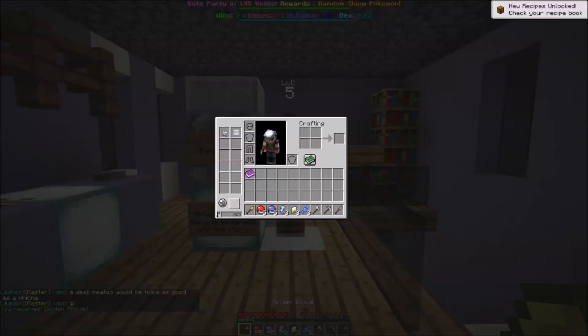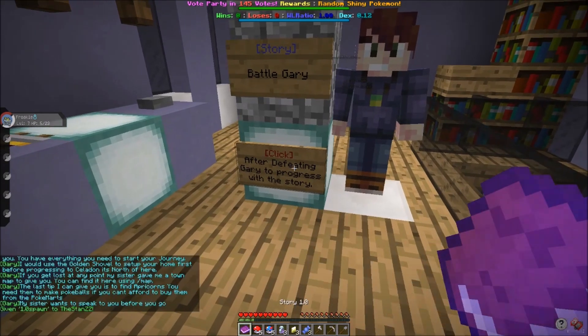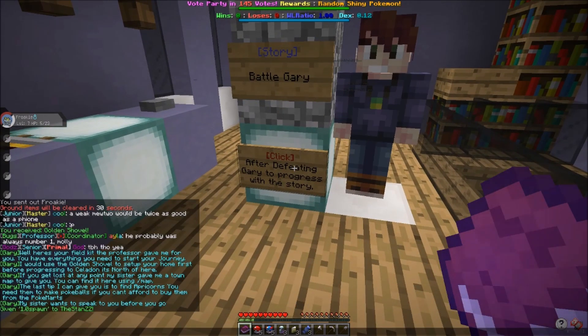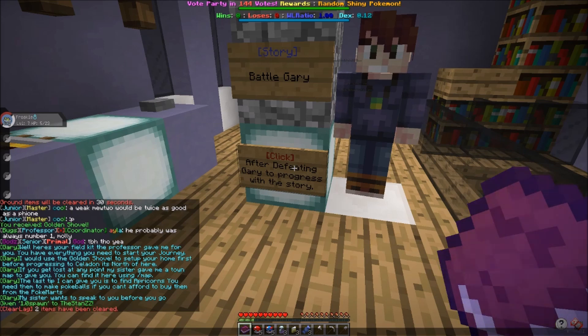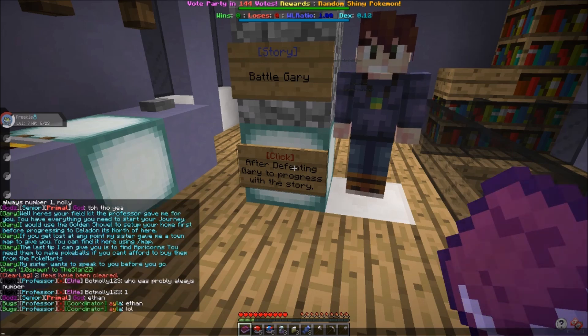A golden shovel — this is really going to be for claims if I'm not mistaken. We have to click this after defeating Gary. Oh, here it is. Here's your field kit — the professor gave me this for you. You have everything you need to start your journey. I would use the golden shovel to set up your home first before progressing to Saladon. It's north of here. If you get lost, use slash map. The last tip is to find apricorns — you need them to make Pokéballs.